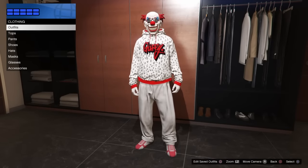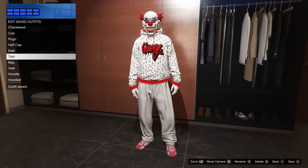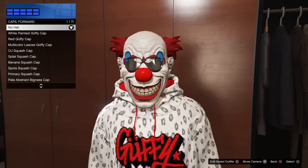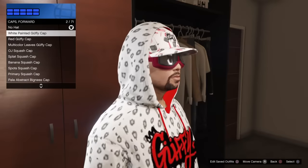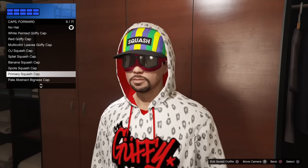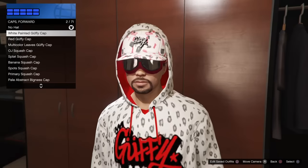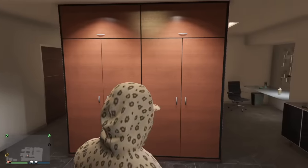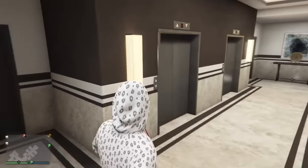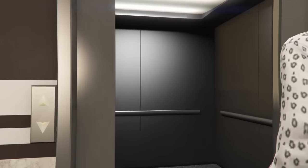Then we're going to go ahead and transfer a hat to the outfit as well. Once you save this to a saved outfit slot, go ahead and pick a hat of your choice — it doesn't have to be one of the caps, it could be any kind of hat, except for the flight hat, the leather one. That's the only hat I believe that does not work. Now real quick with the masks: any of the bandana masks don't work, and any of the half biker masks don't work either — those will disappear. So do not attempt to use those because it will just mess up the glitch. Any other type of mask will actually work when doing this modded outfit.